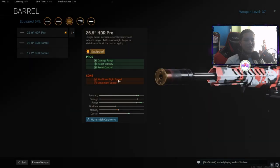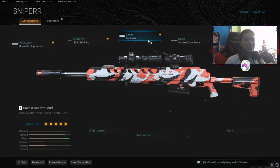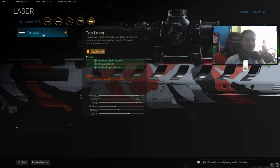As you guys can see, it does lose movement speed and aim down sight speed. But on top of that, you want to have the attack phaser on your class, because it gives you aim down sight speed, aiming stability, and aim walking steadiness — those three perks basically make up for what you lost from the other attachments.